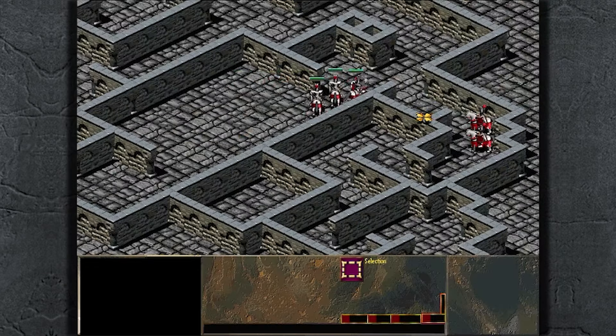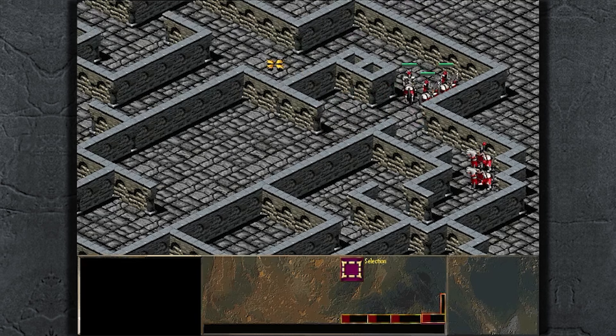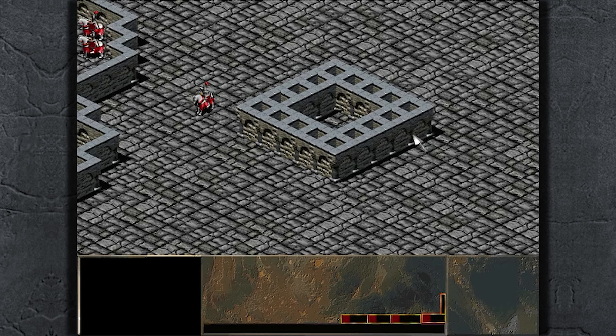I've already talked a lot about pathfinding in a previous episode, but I came across an interesting problem the other day that I wanted to talk about. I noticed that I was getting huge lag spikes when trying to move a group of units to an unreachable destination, for example inside this fenced area here. This happens because the search algorithm can't find a way to reach the goal, so it continues exploring until it's performed an exhaustive search of the entire map.